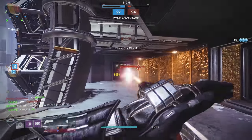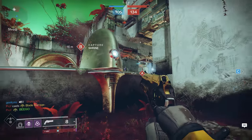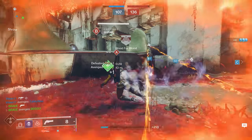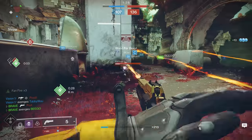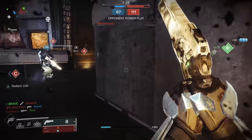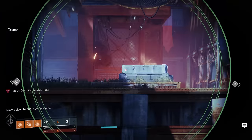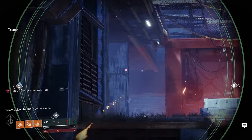Regardless of your input device, remember that Destiny has two types of sensitivities in-game: your regular sensitivity and your ADS modifier. Since you'll be using the Last Word in its hip-fire form, you're going to want to find a comfortable sensitivity that will allow you to track your targets with ease.